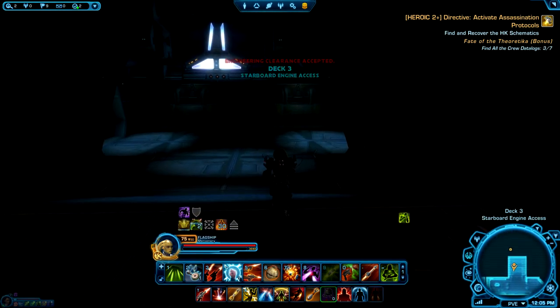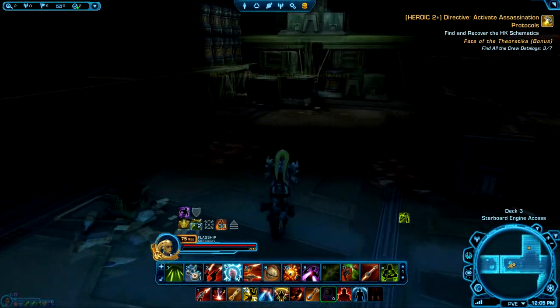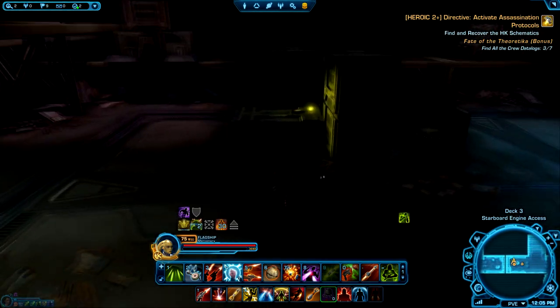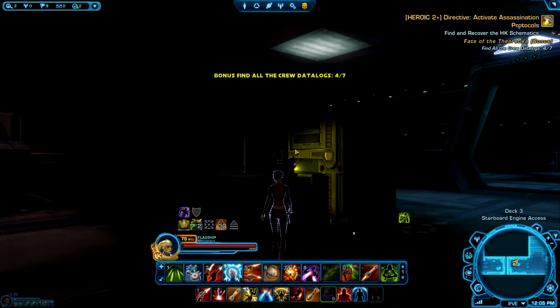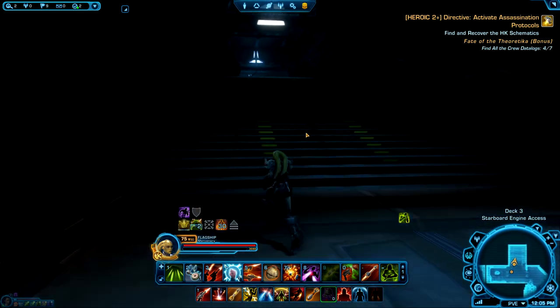There is another hidden data log over here, which we'll go pick up because we're completionists. This one is hidden on a little pile of crates — you can't see it when you walk in, just turn around the corner and you'll find a blinking yellow light. So there we go — we've got four out of the seven data logs, and we've also got a battery which will help us explore the rest of the ship.